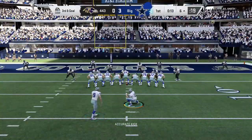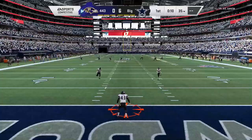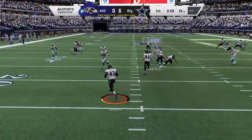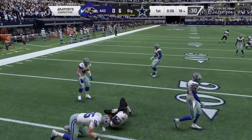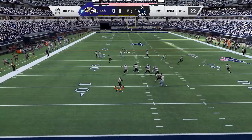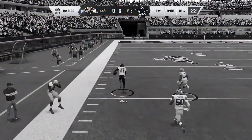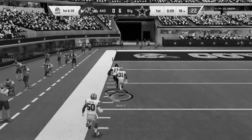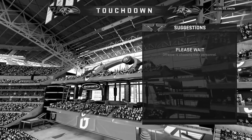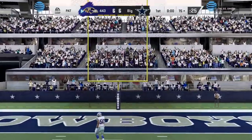If we stop the opponent and kick another field goal to go up 9-0, he will probably quit. He takes it out of the end zone and doesn't even get to the 20 yard line — he's pretty demoralized. Then he drops back with no pressure, my guy decides not to tackle him, and he gets a big spark — no one is going to catch him. He falls right into the end zone. That was heartbreaking. I was furious. Now it's 6-7 after all that.